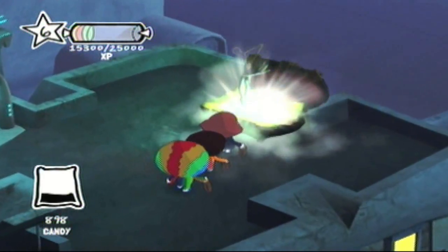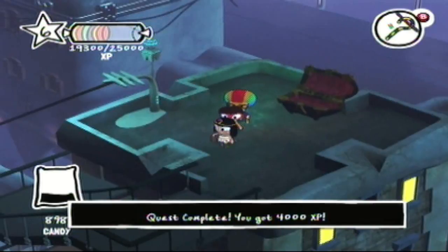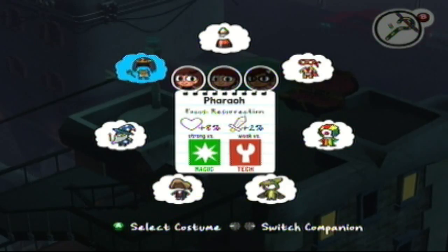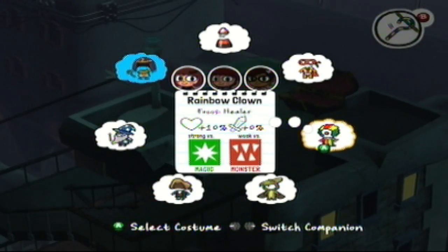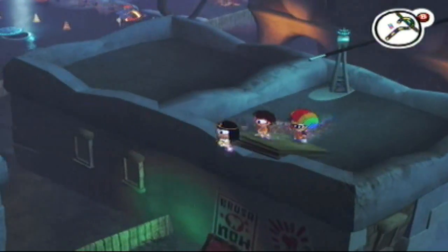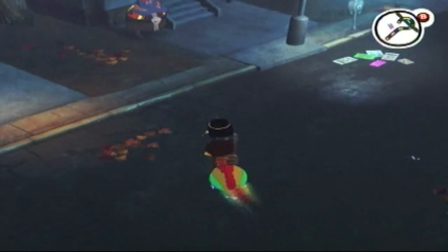Heading up here we get ourselves a gold hanger, and we get to wear it on our head for a pharaoh costume. The pharaoh is basically the unicorn of this game, although I like it a bit better because it's not a unicorn and it's actually somewhat better. It's focused on resurrection, it's got great health and decent damage. It's kind of like an upgrade to the clown costume, which makes me upset because I got the clown upgrade last video. While the clown is a healer, the pharaoh will resurrect them from battle.